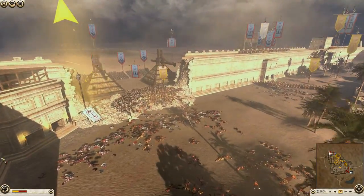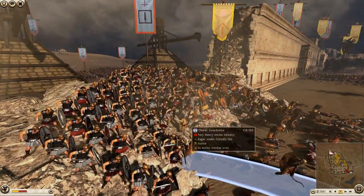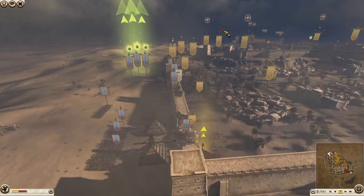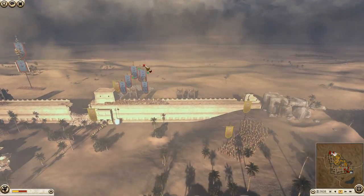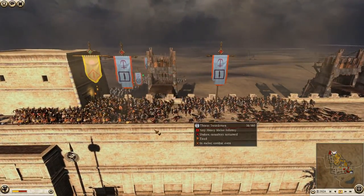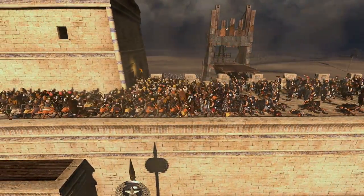I'd pull back these shoto warriors — this whole defense is basically spent. Maybe defend this ridge here with one unit and allow these archers to carry on firing at these guys up here, because they're doing quite a good job killing quite a lot of thorax swords — probably why they're doing so well winning this fight on the wall.